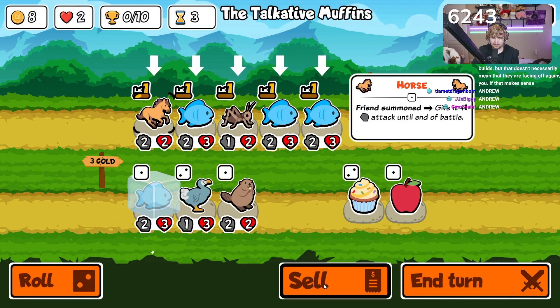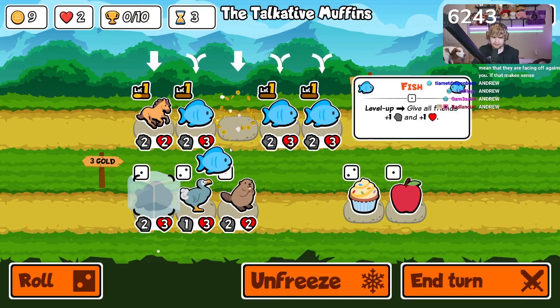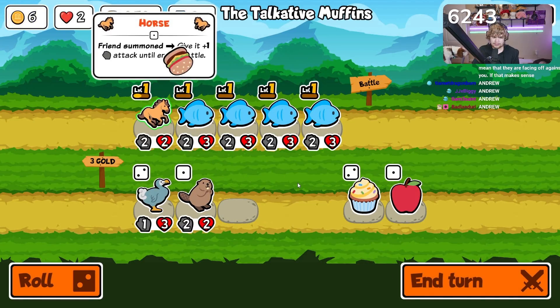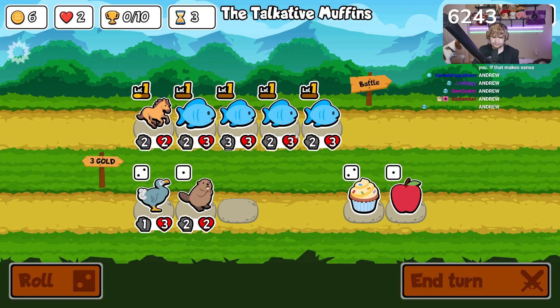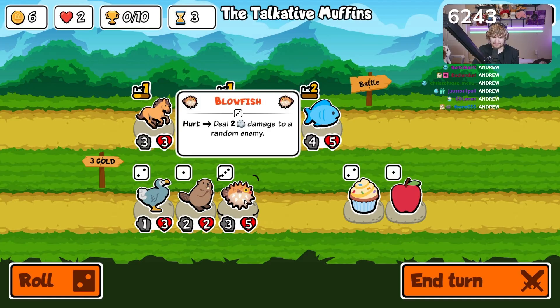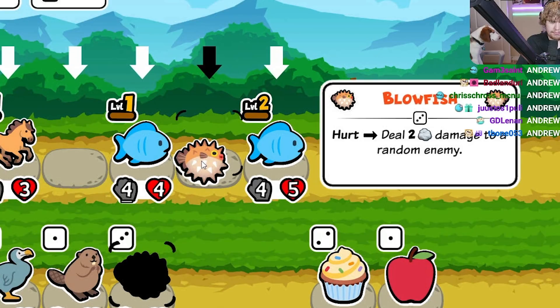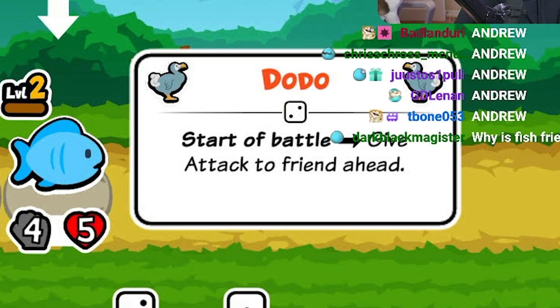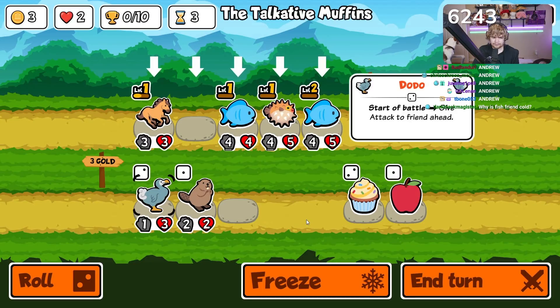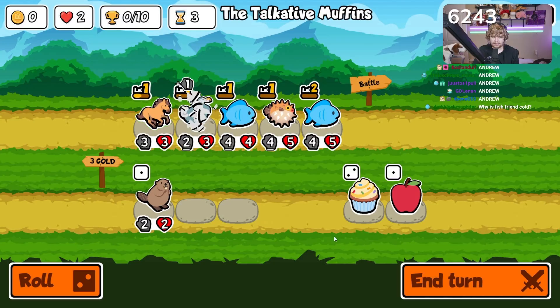This game is 100 percent just an auto-battler. I'm gonna drop the cricket. When you level up a unit you get an above-tier unlock — since we just unlocked tier two we actually get a tier three unit now, which is pretty sick. Blowfish is not bad. Maybe we take the dodo for this round and then try to find something else next round, fill up the unit slots especially while we still have the horse.